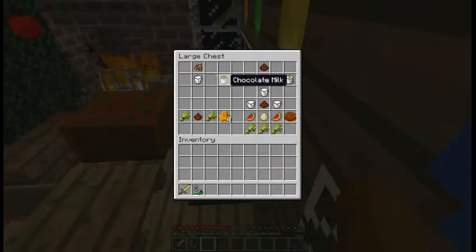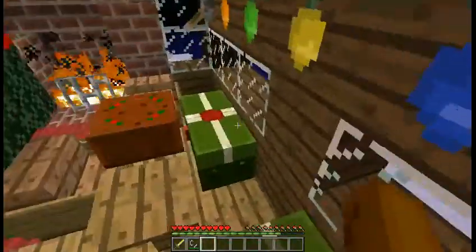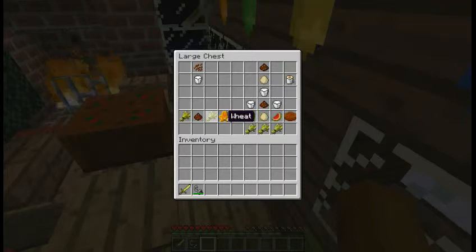Here are some more recipes. Chocolate milk: one cocoa bean and one bucket of milk. The chocolate milk can be different because you put it in the furnace and smelt it. Meanwhile, here's the eggnog — you just put milk, an egg, and Christmas spice together. Now you will ask: what are Christmas spices and how do you get them? I'll show you in a second. Now the gingerbread cookies — you get four of them by putting two wheat in the same position as a cookie recipe, but instead of cocoa beans you use Christmas spices.